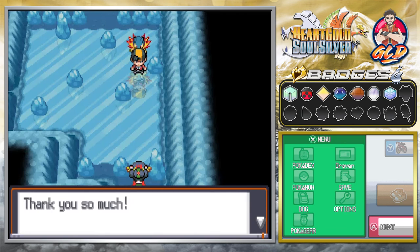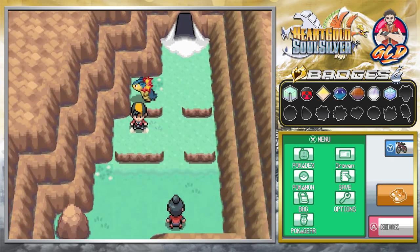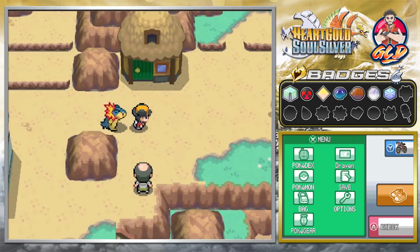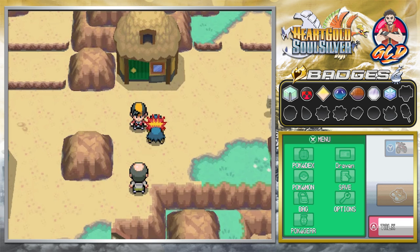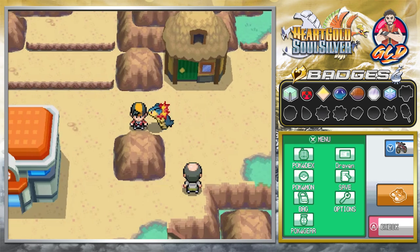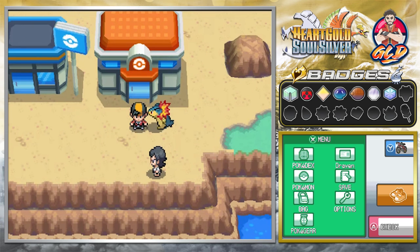And just like that we finally made it — we're in Blackthorn City! The NPC says we must be a really hot shot trainer for coming through the Ice Path. There's also a photographer here who takes a photo of our team. That's a nice team! We head to the PC. That's it for this episode — in the next one we'll be exploring Blackthorn City. See you guys next time!